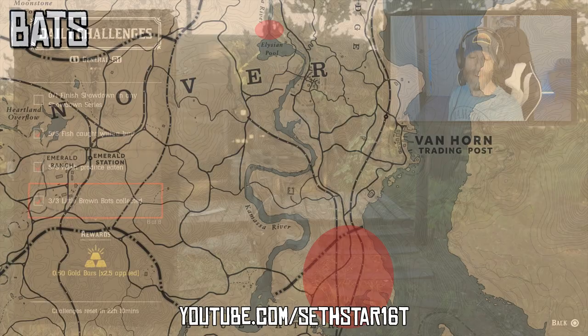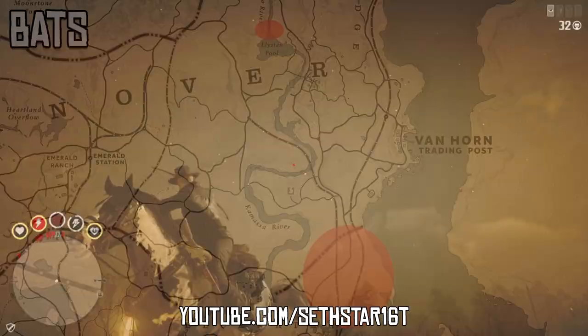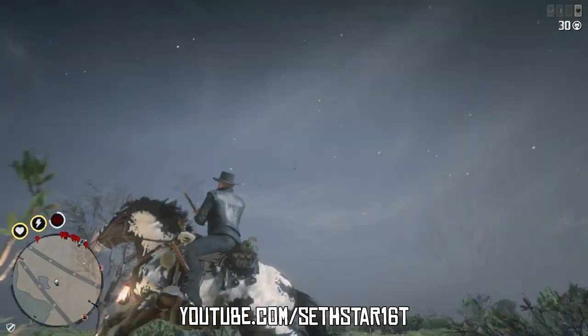Number 5: Little brown bats collected. You can hit up the hidden cave behind the Elysium Pool. There's also plenty of bats at night on that east coast just above the bayou.